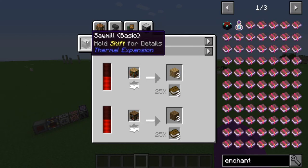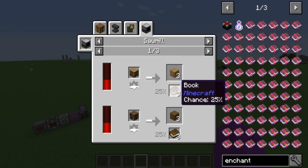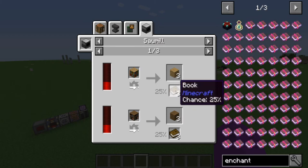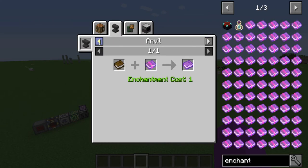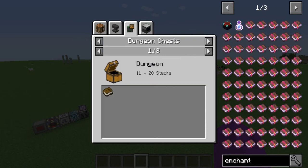There's also a sawmill entry from Thermal Expansion — you can put in an oak bookshelf and it will create books with a 25% chance of outputting a book. These arrows that appear in the crafting window are also important: you can click them to cycle between tabs, and if there's more than one page inside a tab you can use them to go between sub-pages inside that tab.